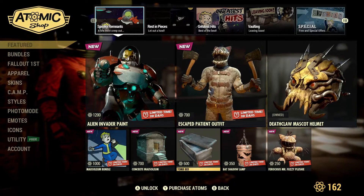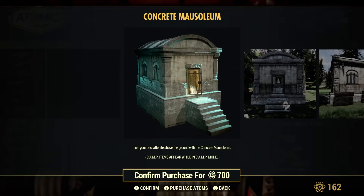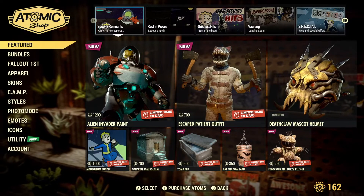The concrete mausoleum and the tomb bed are very, very cool, but I don't need another square, blank, empty interior prefab. Sure, the outside's cool, but on the inside it's just an empty square, and I really wouldn't need a mausoleum for any of my builds. So if you guys like this stuff, go right ahead — I don't blame you for it — but if you're surprised as to why I didn't pick this up, I just really don't care for any of it.